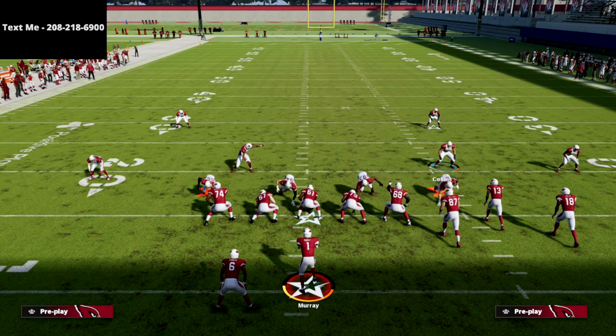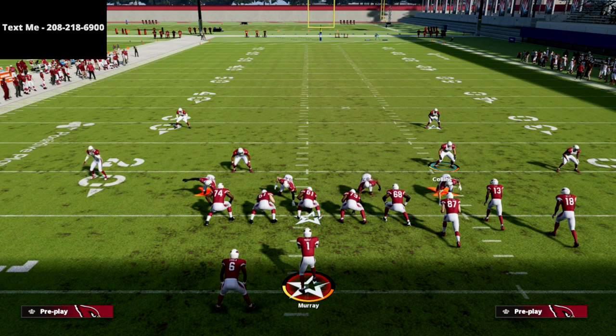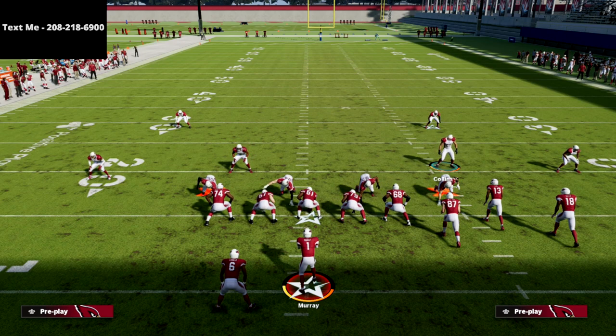It might potentially be in the text membership, so make sure to sign up — text the word 'madden' to 208-218-6900, completely free. Thanks for watching — I hope you enjoyed the blitz. It's a glitchy, unique little concept. This inside backer on a contain is actually a very effective concept from several different formations this year.